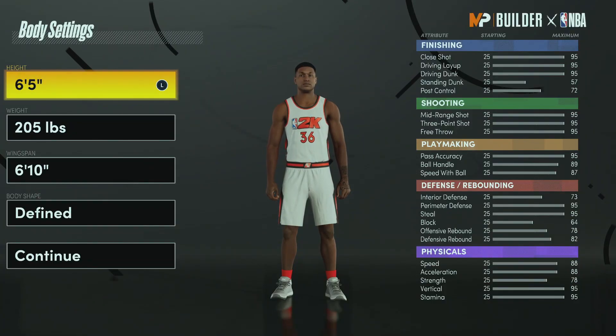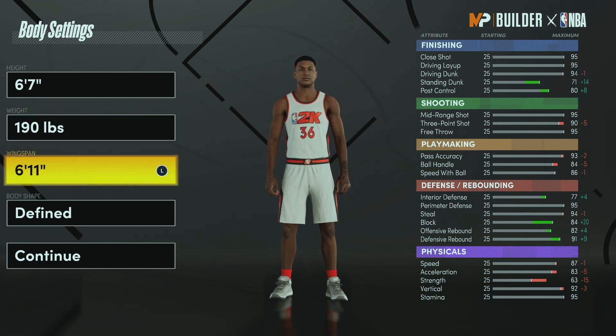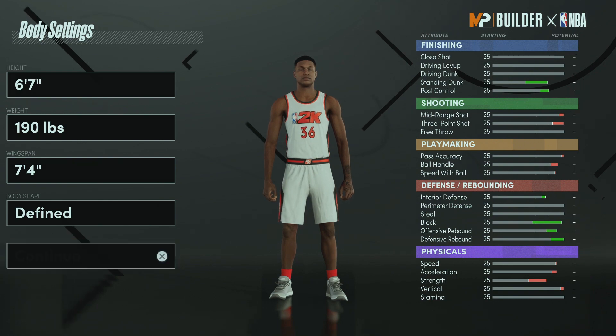For this build, we're going to be going with a 6-7 build — you got to add a couple inches to it. Then we're going to go with 190 for the weight and 7-4 for the wingspan. It's going to be James Harden but with a little bit of defense. You already know with that wingspan we're going to have some clamp defense.